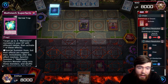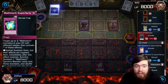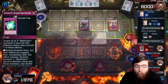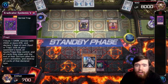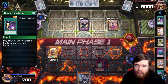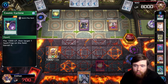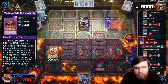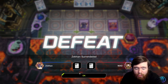Opponent goes Polymerization straight into Guardian Chimera — that's a problem. Chimera pops a card; we decide not to activate Super Factorial as a Hail Mary because the destruction is non-targeting and Laplacian would simply get destroyed before it could activate. Opponent goes for Allure of Darkness; we Ash it, assuming they don't have Branded Fusion. They attack us directly for 6,300, set a card, and we Cyclone it from the top. With Dramaturge on board and only 700 life points, we have absolutely no way to win — we surrender.